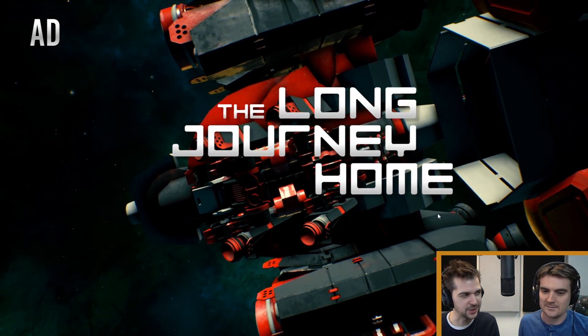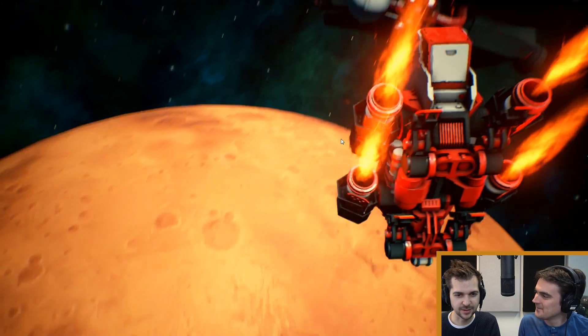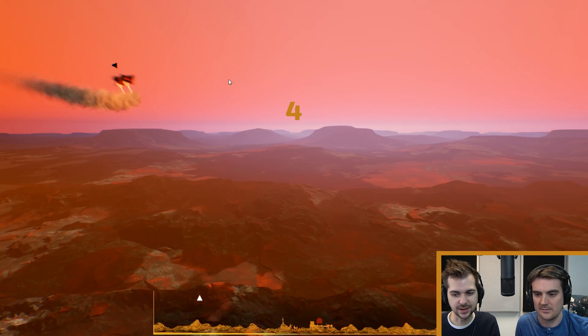Remember what you do when you land on a planet — you hold space to slow down. Don't tap it, hold it. Many, many dwarven lives were lost by not holding space.